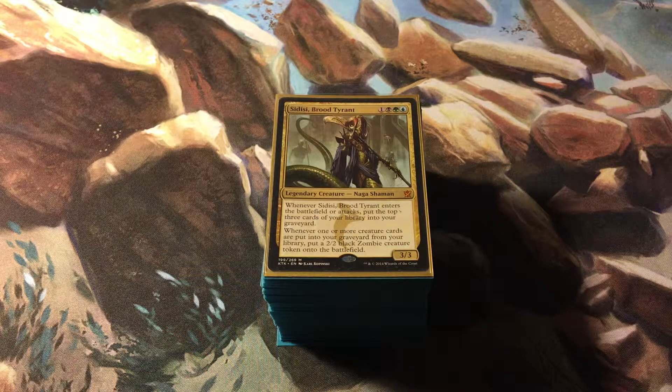What is up guys, my name is Erics and today I'm showing you my Sidisi Brood Tyrant EDH deck. It's a mill deck, and I'm sure I just lost a lot of people right there because mill is not something that's really good in anything outside of casual 60-card decks, maybe Modern. Definitely not in Standard except for like the two weeks with Sphinx's Tutelage. Mill is just not a great thing, so I saw that and I was like, you know what, let's make a mill deck. Who does it mill? I mill myself — that's the goal here.